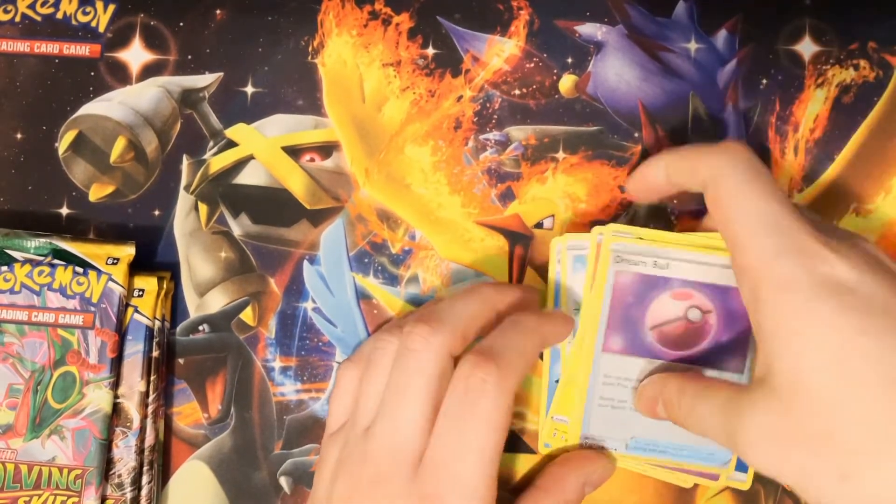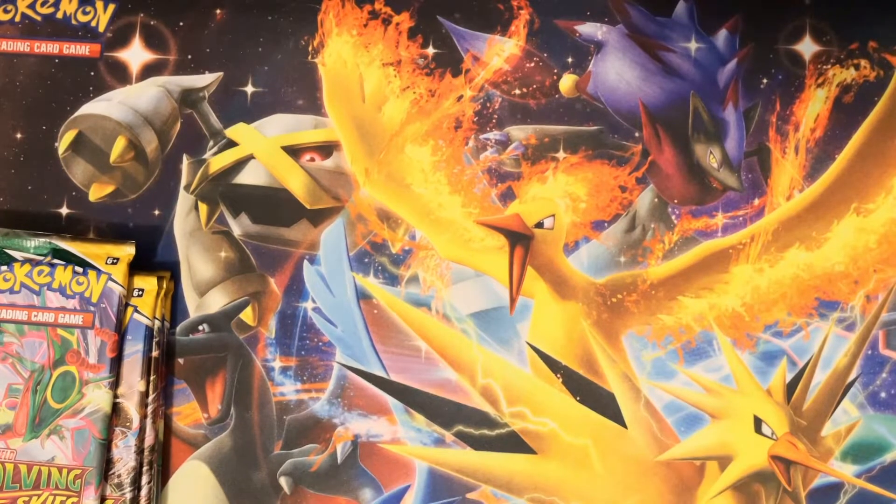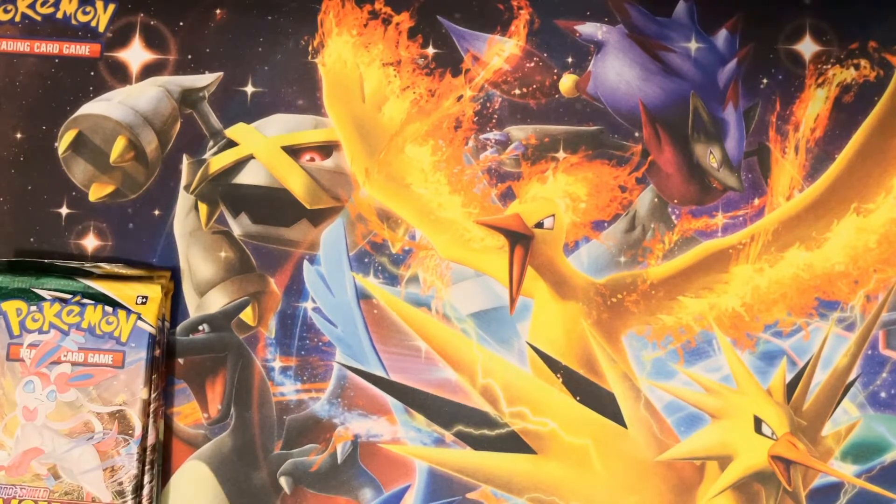Energy, Woobat, Lombre, Lucky Ice Pop, Swablu, Litleo, Chinchow, Dino... whatever, Pumpkaboo, Dream Ball, and Medicham V — oh that's kind of cool! I'll put that up there with the hits so to speak. That is not the Rayquaza, but I do know that one exists and is super expensive — that's really the only card I know about.